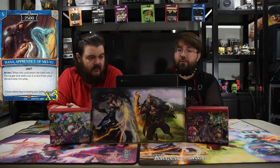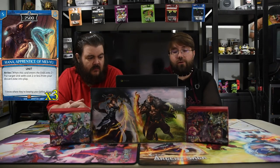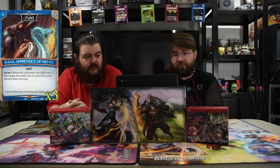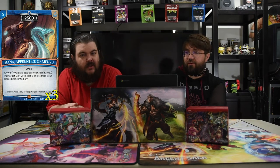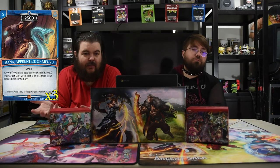Next one is Hana, the Princess — it's a five-drop 2500. On arrival, put target unit with total cost two or less from your discard zone into play, which just helps you with all your little dudes. Your one-drop that dies because everybody kills it so you can't pump up your dudes? Just get it back. That's what you need.